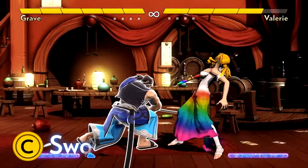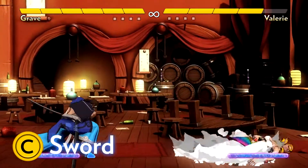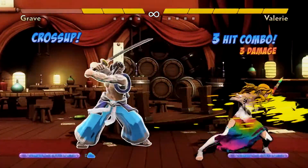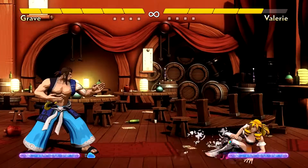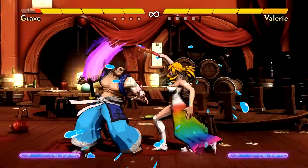Grave's sword slash reaches far horizontally, and amazingly, it's totally invulnerable, like dragon punches in other fighting games. This gives it some incredible uses, but a sword attack is more about prediction than reaction. It has a lot of startup time, but the threat of it keeps opponents on their toes. It's unsafe on block, so only use it when you have a solid read.